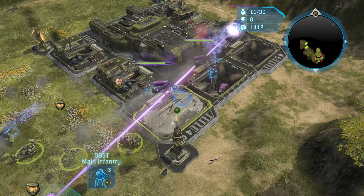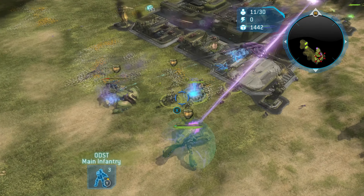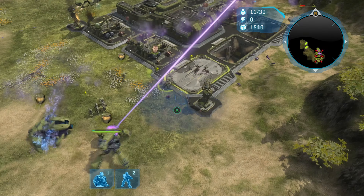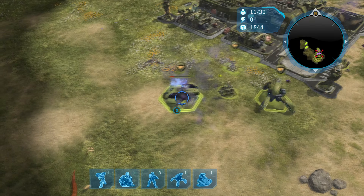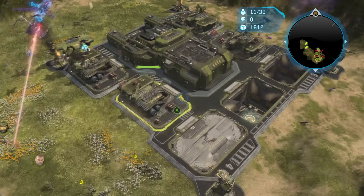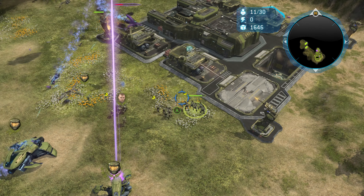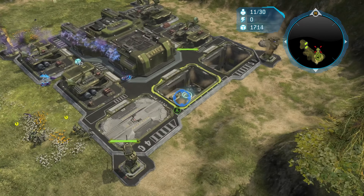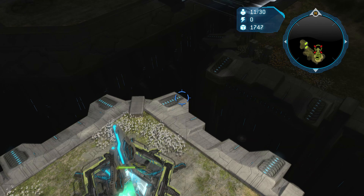A lot of this part you can take your time. The strategy I want to be using is going to be one that has a lot of success. The first thing you're going to want to do is send these marines away from the flood that are attacking. You don't want to lose any of your troops. If you do lose any, feel free to restart - it's very important that you don't lose any of your guys.